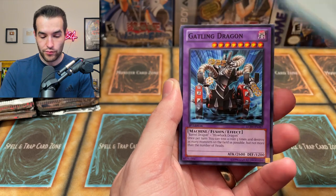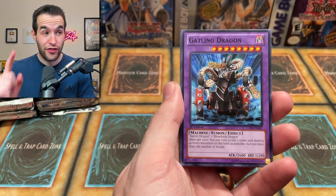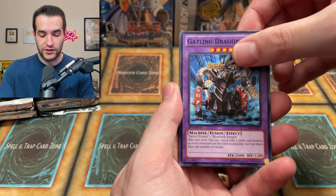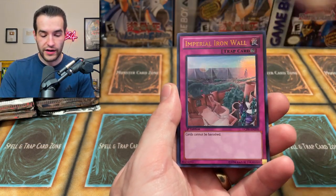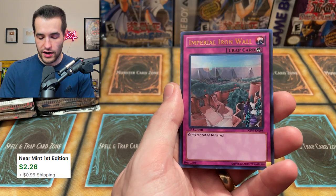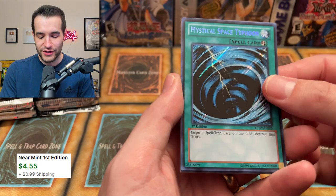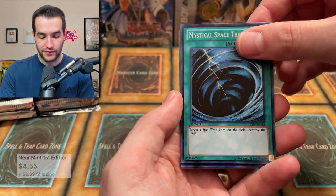We've got a Premature Burial. Gatling Dragon — a $13 common according to the price guide, so it might be a little less or more but it's around $13. That's insane. Shadow Tamer — we want to pull the Gate Guardian, that's also one. Another Imperial Iron Wall — that's back to back. Mystical Space Typhoon — not very expensive because there's so many prints, but it's still beautiful.